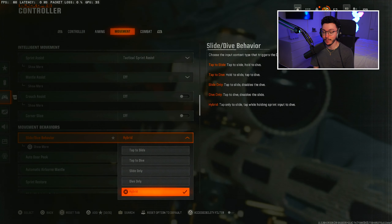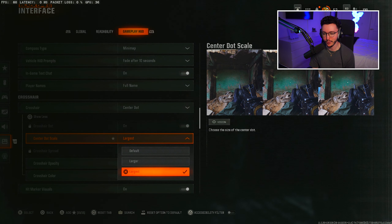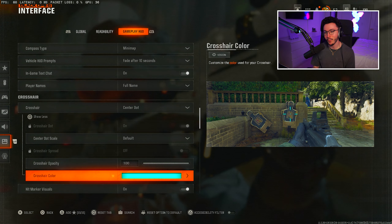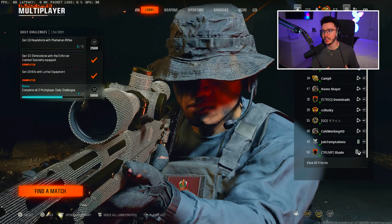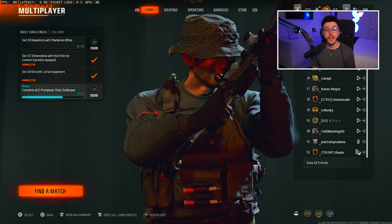Last but not least, these are my gameplay HUD settings. I have my minimap shape on square instead of round — I just think that looks a little bit better. You can also change your crosshair settings: you can make the dot larger, though the largest is a little too big. I changed my crosshair color to a light blue because blue is my favorite color, though I might change it back to white. Those are my settings — if I'm missing anything, leave it in the comments and I'll reply. Drop a like, subscribe if you're new, and I'll see you guys in my next one. Deuces.